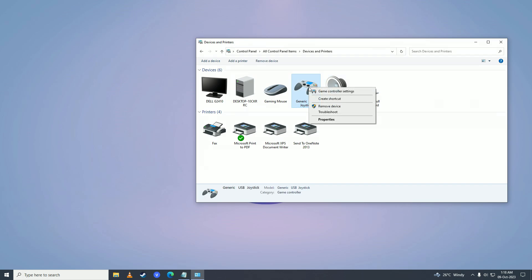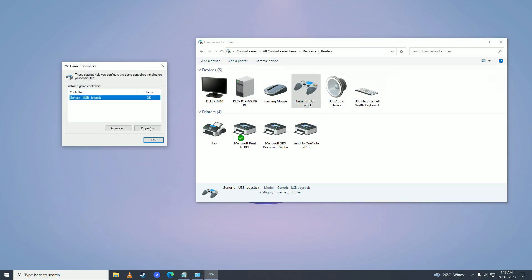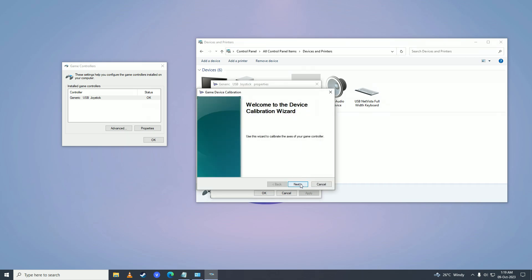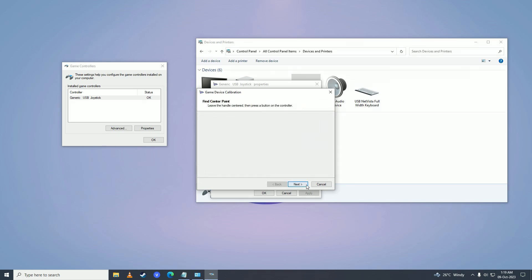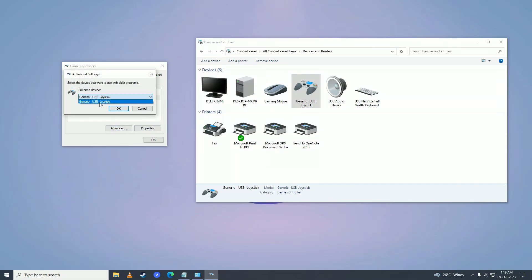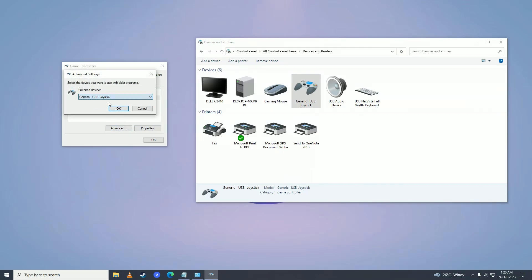If it didn't, right-click on your controller again, go into Game Controller Settings, Properties, then Settings, and click 'Calibrate'. Complete the calibration wizard — put the controller to the top left, leave it in the center, move it all the way up and down, then press a button. Once calibration is complete, click Apply and OK. Then go into Advanced and select the controller you want to use, and press OK. Try and see if that fixes the controller not working in EA FC24.